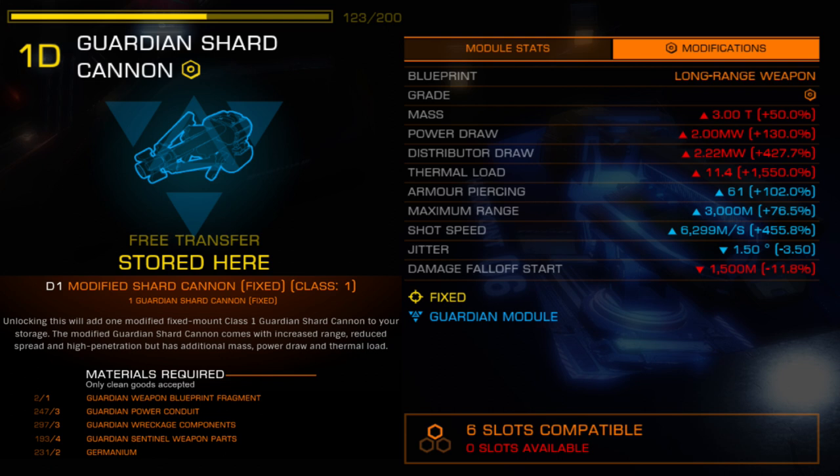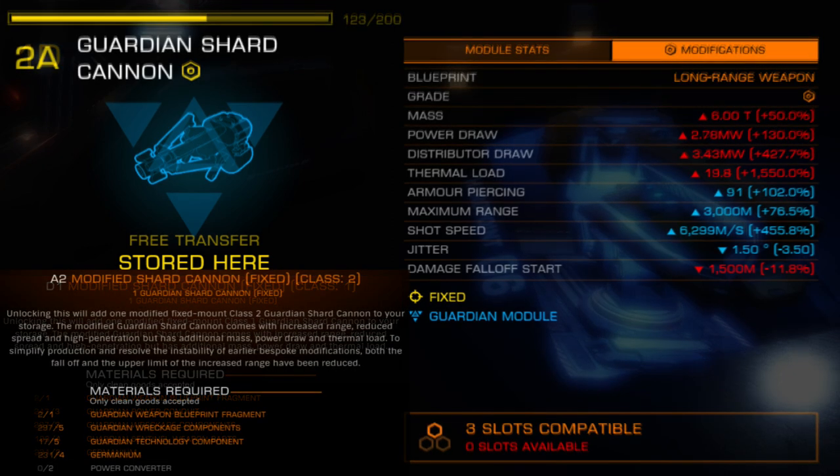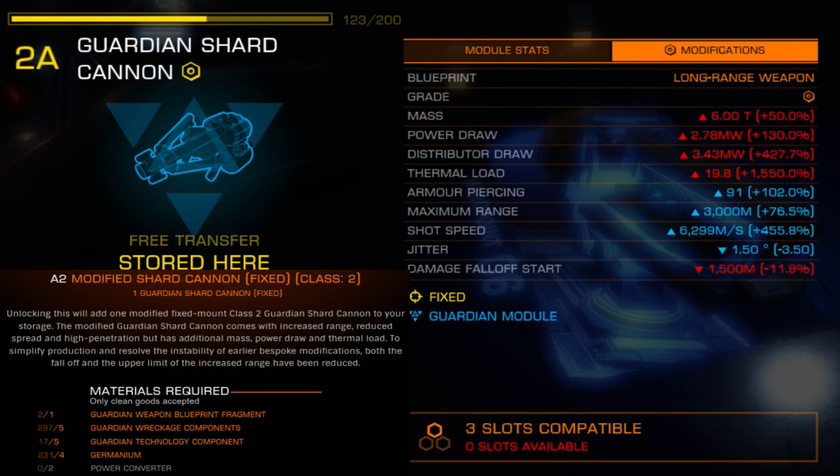Shard Cannon. As give and take goes, the shard cannon has been thoroughly worked over. Power draw has been more than doubled and distributor draw more than quadrupled. Heat output is increased more than 10 times the stock variance. Where the stock version could be spammed with impunity, Salvation's variant places much more emphasis on shot placement and pacing. Damage falloff is decreased to 1500 meters, giving it more on-paper range than the Salvation Gauss. Shot spread is also decreased, giving it attributes similar to the pacifier frag cannon. The tighter spread makes use against interceptors possible at a surprising distance when exerting a heart, though you still have to close to shard cannon range for any meaningful heart damage.